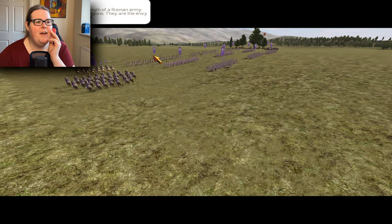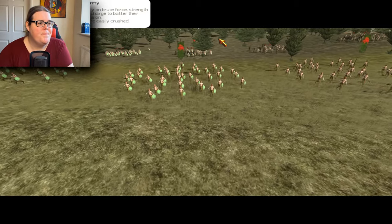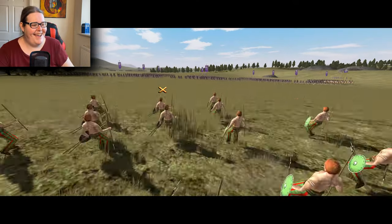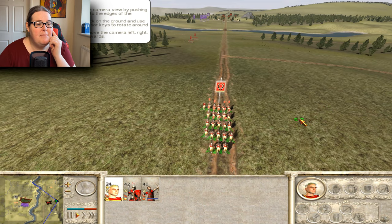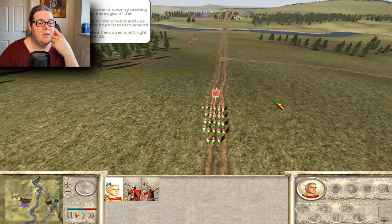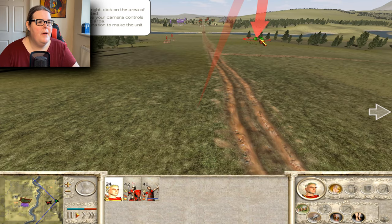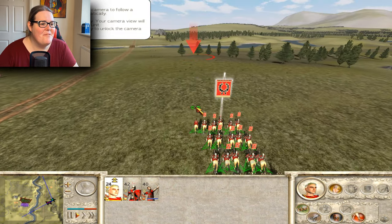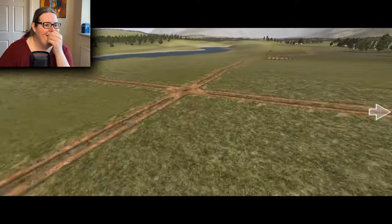So many units on screen - quite impressive for 2004! Armies rely on brute force, strength of will, and an all-out charge to batter enemies into submission; once broken they are easily crushed. I'm kind of used to using the middle mouse button to turn the camera from playing The Sims. Right-clicking on the battlefield moves selected units, and you can use the movement toggle button to change unit speed. My cavalry ride out and the enemy will have to cross a bridge - they're screwed!